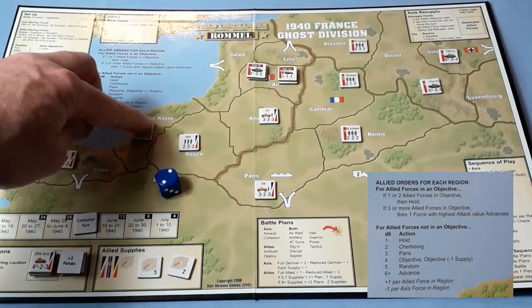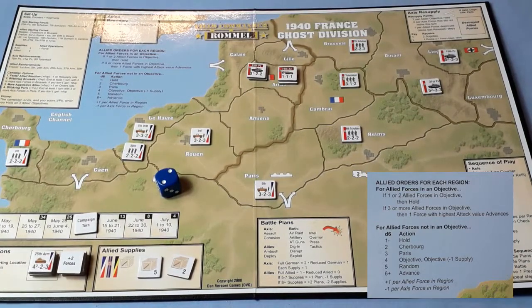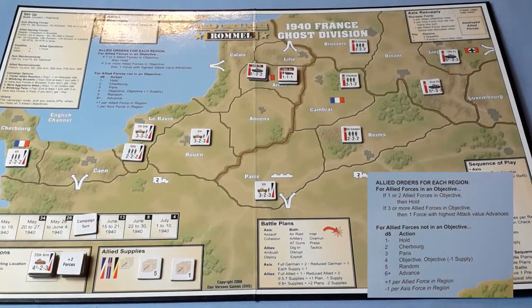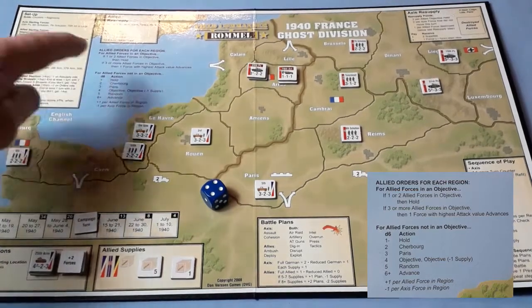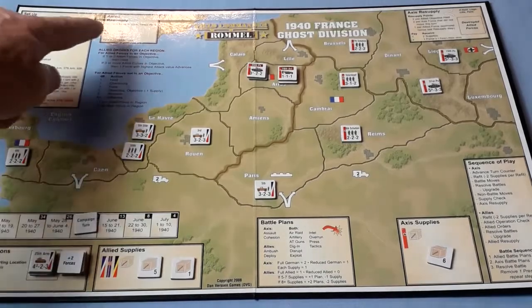So they're all going to move back towards Cherbourg to protect it. And they lose a supply as well. For this region, there is just the one. There are five Axis forces, so that's a minus four to their die roll. They get a four, and four minus four is nothing — one or less, they hold. There are no battles to resolve, no upgrades. So it's Allied resupply.